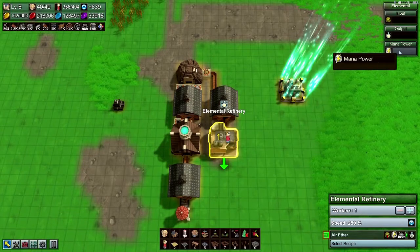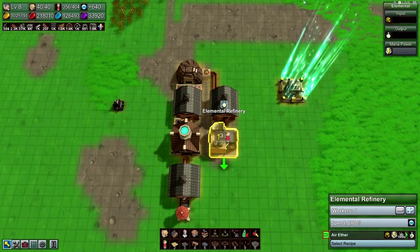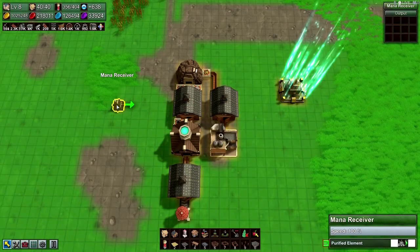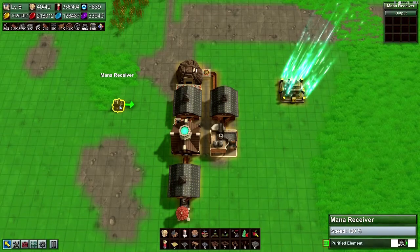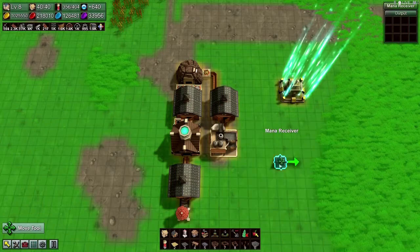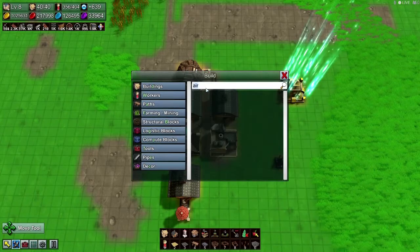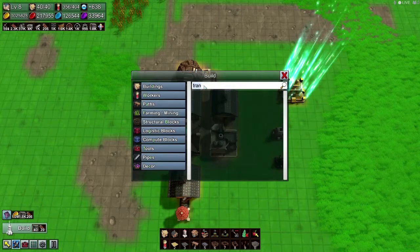This thing needs mana power. So this is a mana receiver, and I need a transmitter and a recharger.